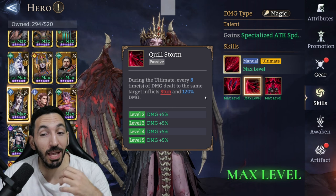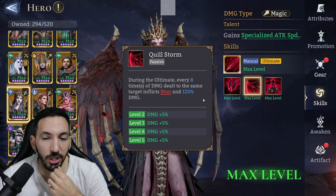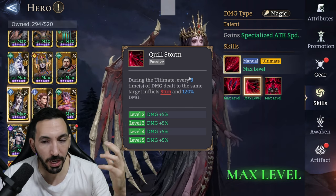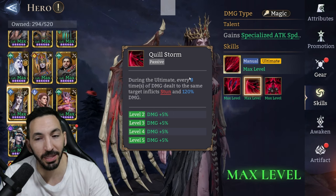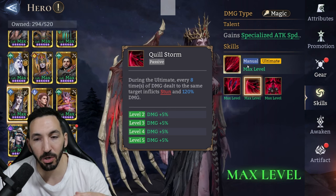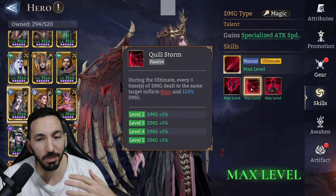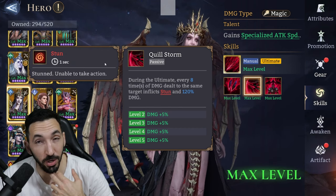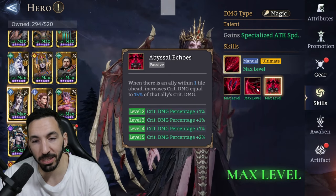Now let's look at the ultimate passive. During the ultimate, every eight times damage is dealt on the same target it inflicts a stun — that's actually cool. This won't help so much for the Codex, but it will help in the Void Rift. I think this is going to be crucial for control, because during your ultimate you'll be hitting eight times very quickly, so enemies might not even have time to react. A stun of one second duration is quite cool.